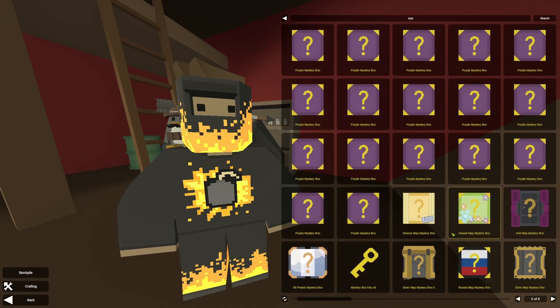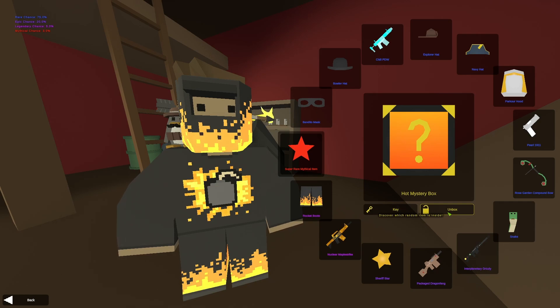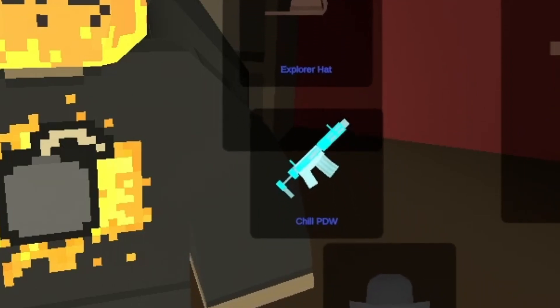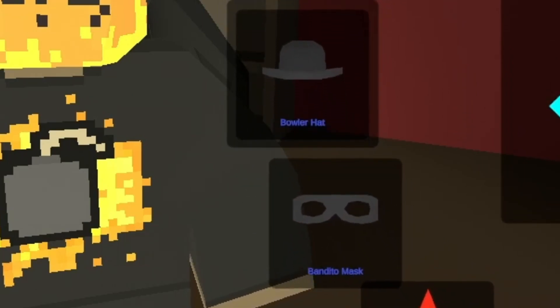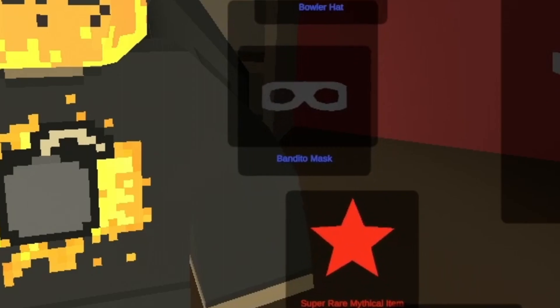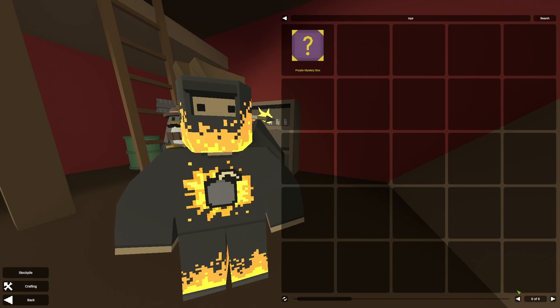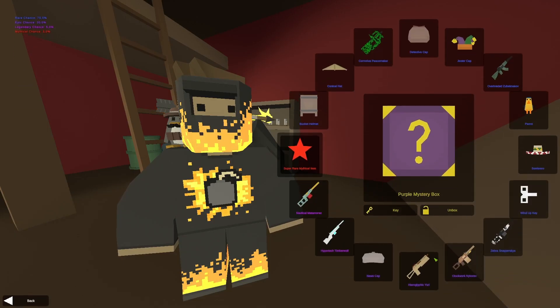This outfit must give me some luck for this one. Maybe rocket boots? Fire — okay, never mind. It's the Bandito. One away from my vehicle again. Let's go for the portal purple mystery box.